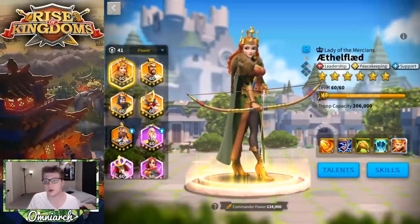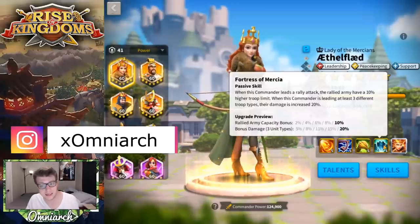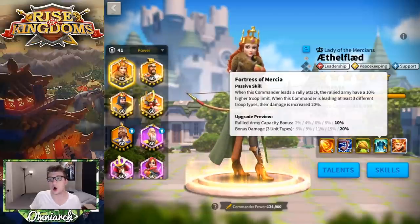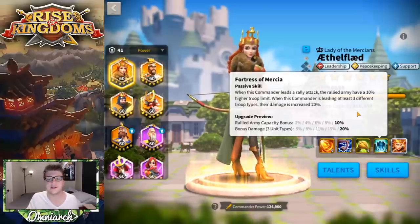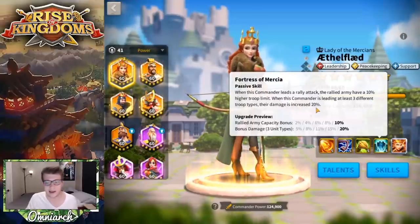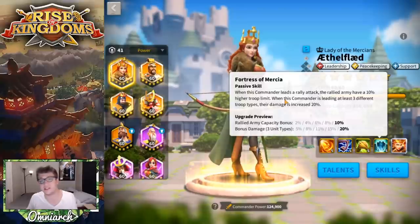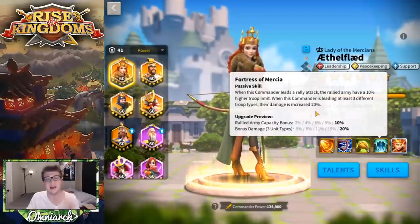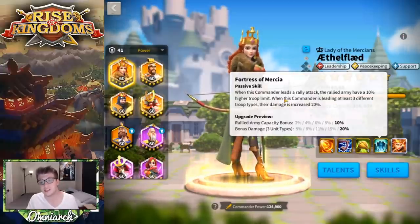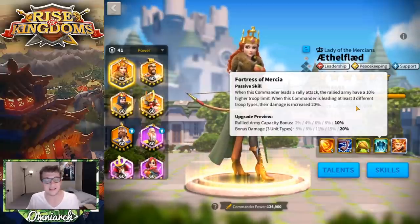Her fourth skill, Fortress of Mercia, gives rallied armies a 10% higher troop limit when she leads a rally. More importantly, when she is leading at least three different troop types, their damage is increased by 20%. This second line doesn't reference rallies specifically — it applies whether it's an army, a rally, or a garrison. So if her army is mixed, you get that 20% damage bonus regardless.